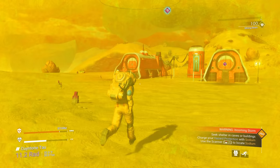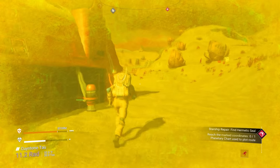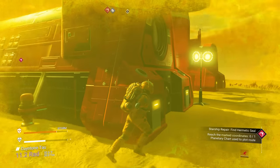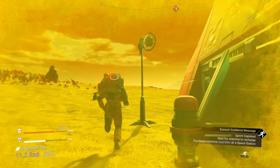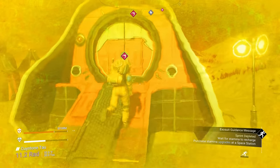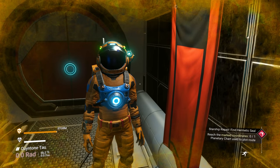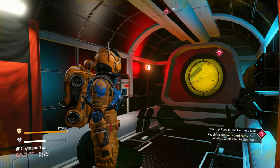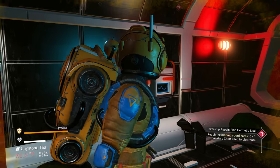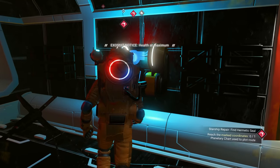Alright, here we are at these shelters — wasn't too bad. Let's get in here and get out of the storm. Now that we're inside we're protected from the elements. You still see the edges of my screen kind of yellowish, but they'll fade away eventually.